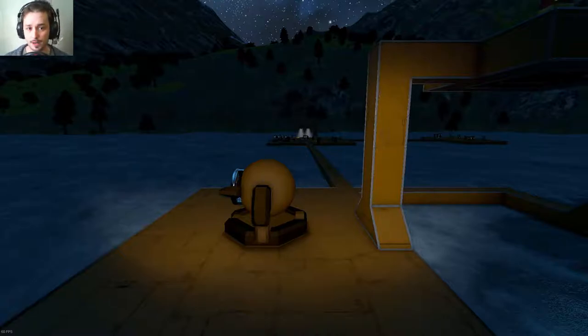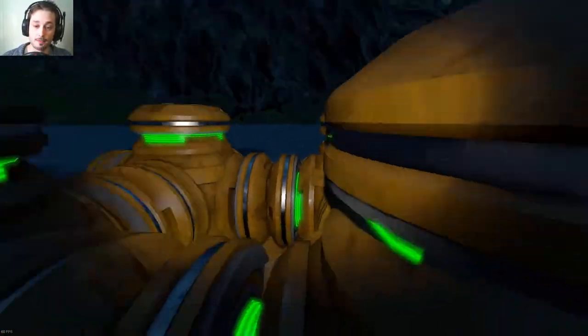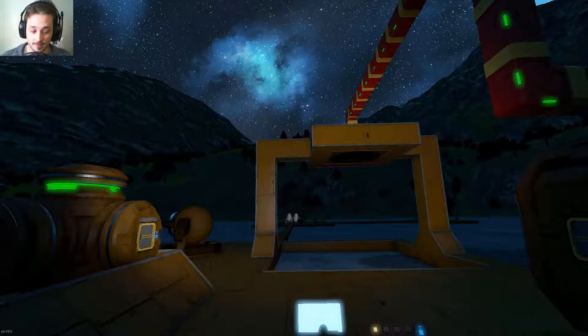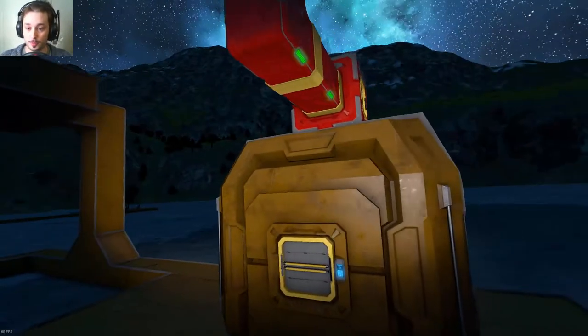These beam drills — me and my friend actually built one of these in survival. We just used the Space Master to build it because it requires a metric ton of resources, and even when you build it, there is no way you're going to fire this thing for more than a second. Even now in creative mode, I still require four large reactors to get it to fire continuously. In survival mode, we had to resort to cheat solar panels to actually get it to work properly.